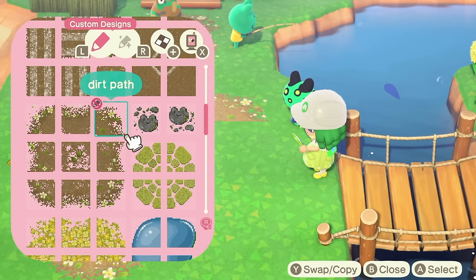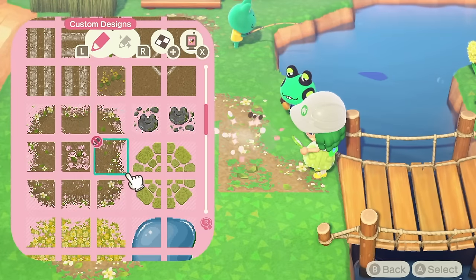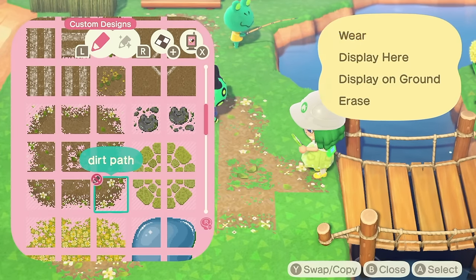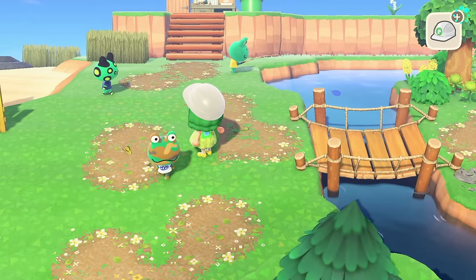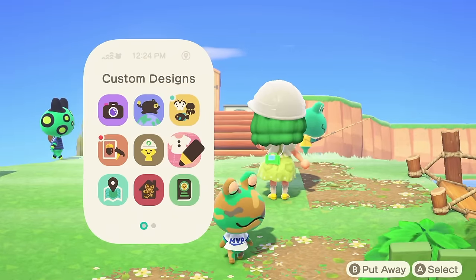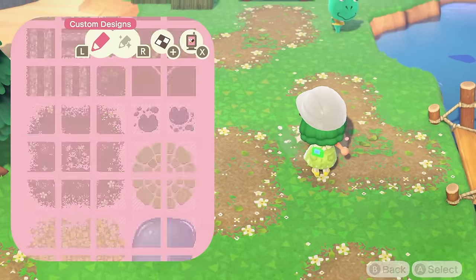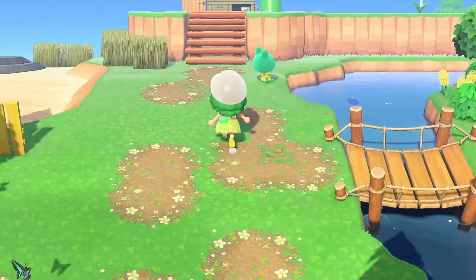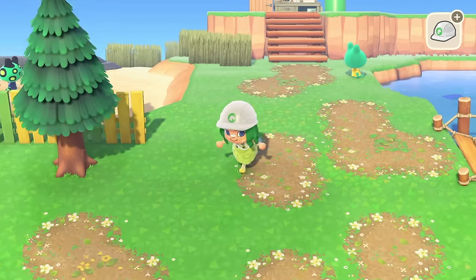Why have all the frogs decided to turn up? Normally on the entrance build all the little animals turn up, but apparently all the frogs want to be here today. We've got Camo Frog, Frobert and Tad. Who's your favourite out of those three? And if you can't decide, just give me their beans out of 10 rating. I think my favourite here is going to be Tad - I don't know what it is, he's just too cute.